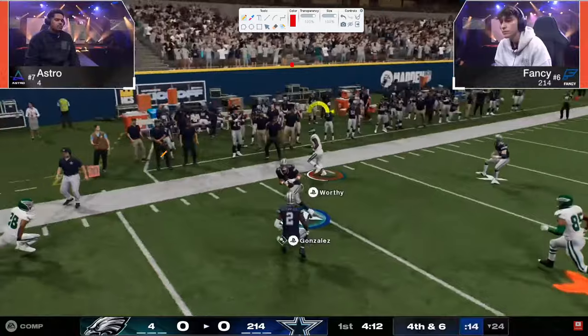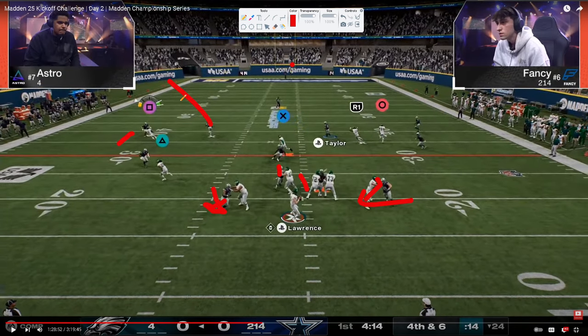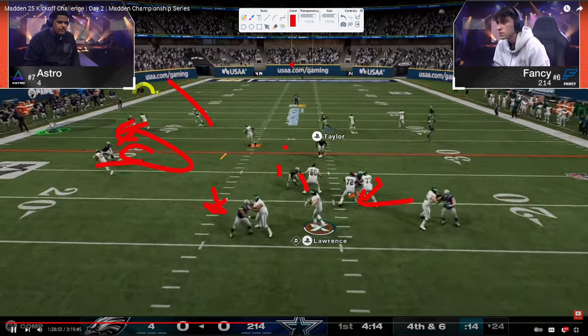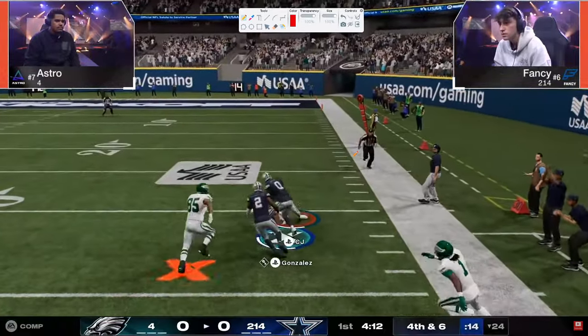Now this is a great situational adjustment. What Fancy does — it's actually the same coverage, it just feels flipped because of the hash. I honestly think Fancy was kind of setting this. This is a soft squat and the half. The soft squat sets right. Must have just anticipated, or it was a good adjustment — right place, right time. But he picks it off. Gets a stop against the best offensive player.